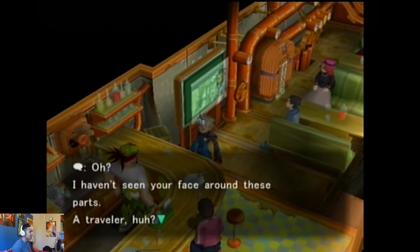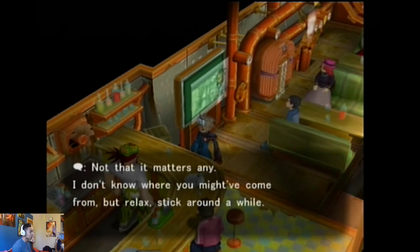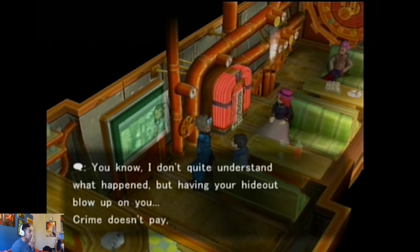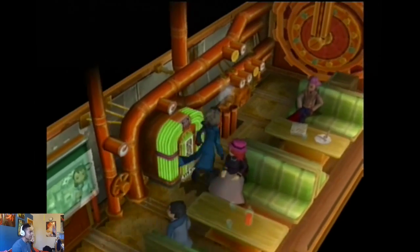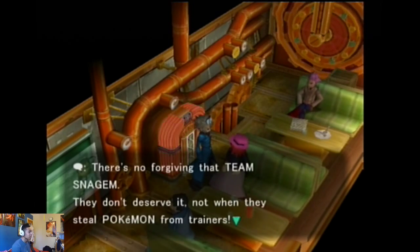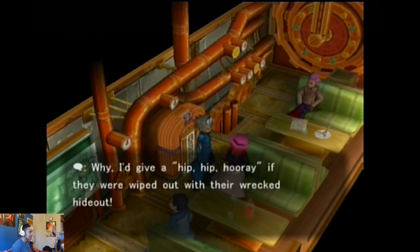'I haven't seen your face around these parts. A traveller, huh? Not that it matters any. I don't know where you might have come from, but relax — stick around a while.' Talking to the locals: 'I don't quite understand what happened, but having your hideout blow up on you — crime doesn't pay, I guess. I live a crime-free life, so nothing's going to blow up on me! Wah-ha-ha!' And another: 'There's no forgiving Team Snagum. They don't deserve it. Not when they steal Pokemon from trainers.'